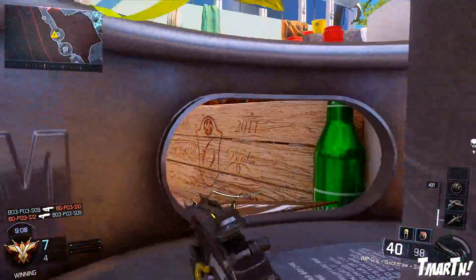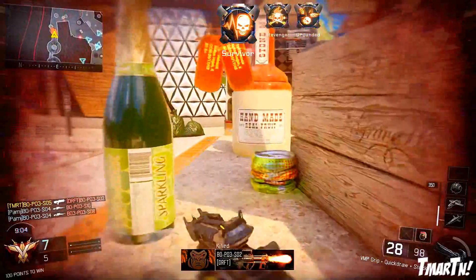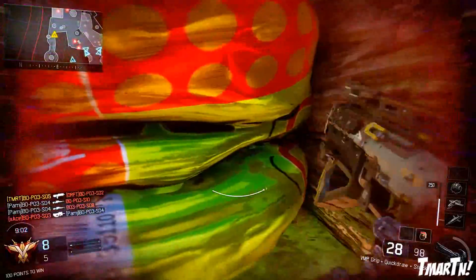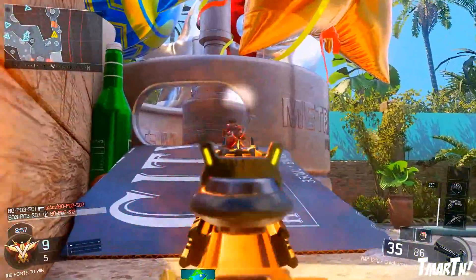You guys can see right here we're fighting on top of beer kegs. There are all kinds of bottles, cups, napkins, donuts, and hot dogs. You can actually run on a grill. There's a cooler part where you're sliding around on ice and stuff like that. It's kind of crazy.